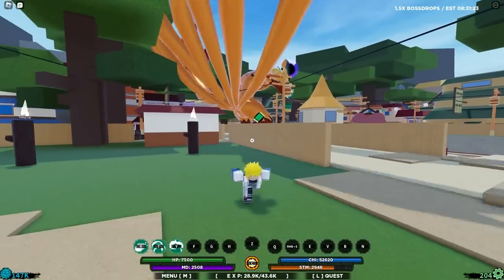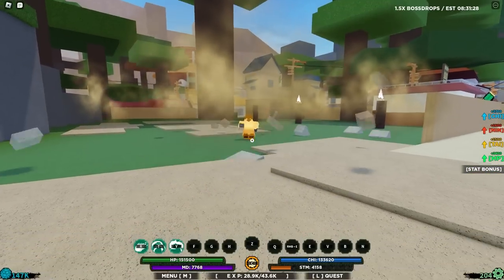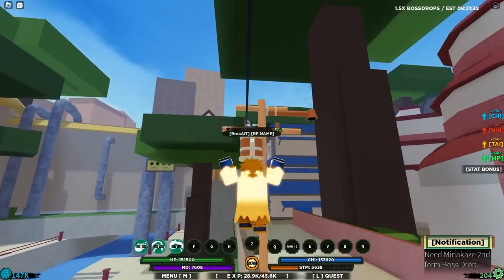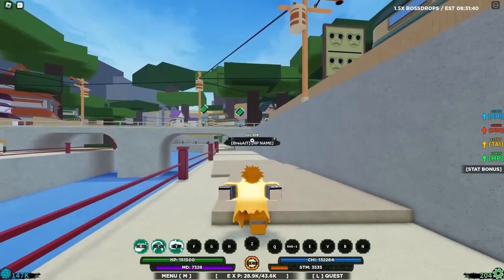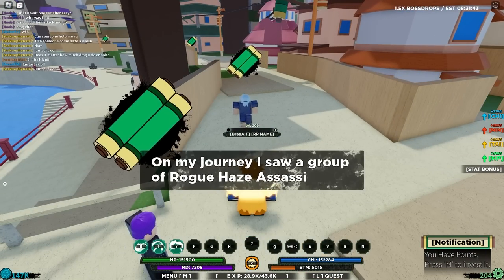And we can actually transform for the first time. I had my food, I'm good. Why is Kurama here? I'm not really that strong to beat him yet. Let's mod up here for the first time. We also have to get form 2 for this mode — you need the Minakaze second boss drop. But we'll get that after level 1000. So for now, let's do a couple of green scrolls. I think I'm going to do like 5 to 10 green scrolls, stopping around level 350-400.